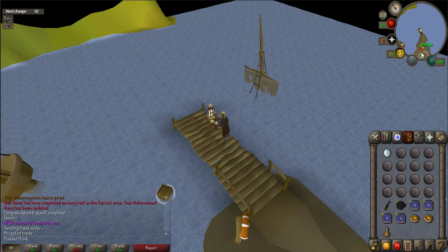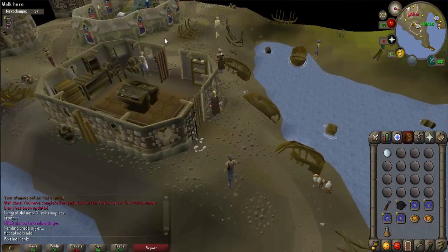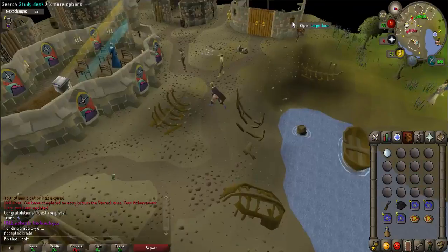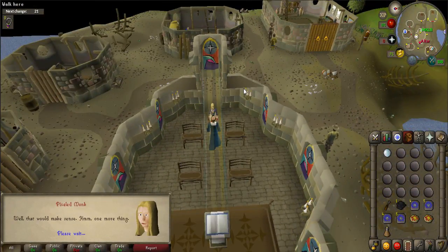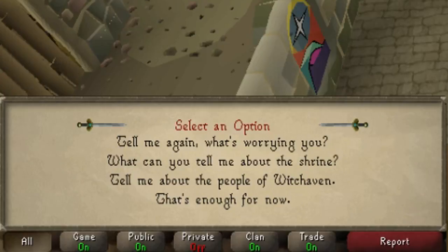After the conversation, you'll have to find Brother Maldict. He is located in the center of the town in the building with the altar. Talk to him and when prompted, say 'That's enough for now.'